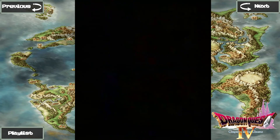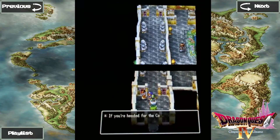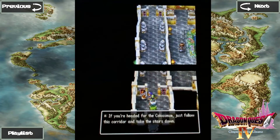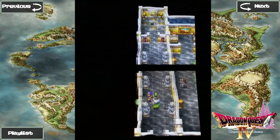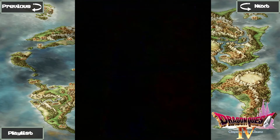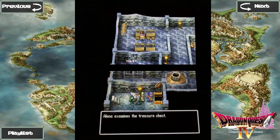Now we are coming towards a close on Chapter 2. If you're headed for the Colosseum, just follow this corridor and take the stairs down. We are heading there, but we're going to take the side passage first and go down these stairs to get a treasure chest with the Seat of Life. Nice.